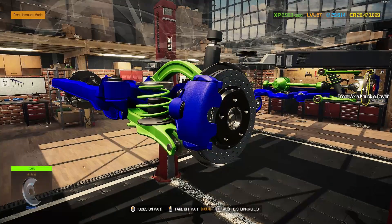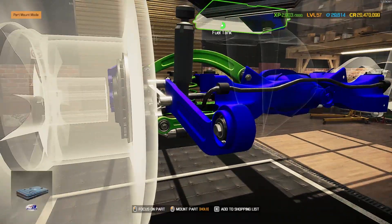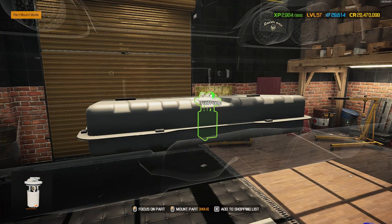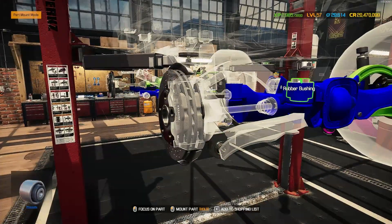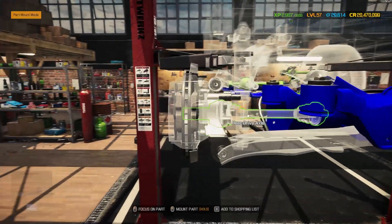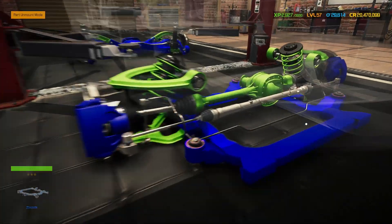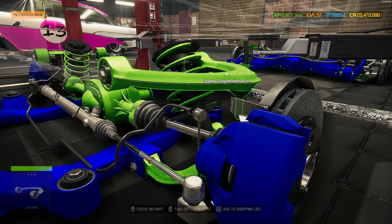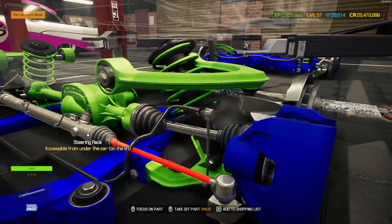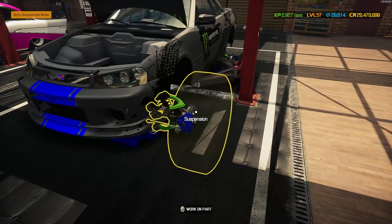The fuel tank goes in — done in gunmetal gray. I'll crack on and get the rest of the suspension all finished before moving on to the engine bay. That's the suspension all finished, looking pretty awesome in blue and green with a few splashes of gunmetal gray mostly on the shocks. Let's jump in and get this engine bay sorted — look how far the wheels stick out. That will all be fixed once we've got the wheels on.